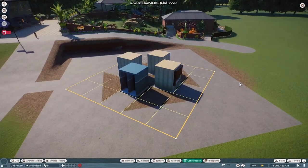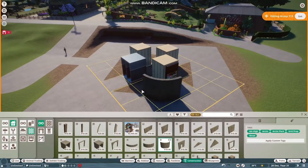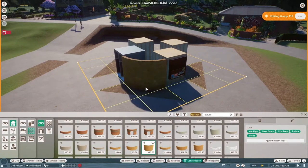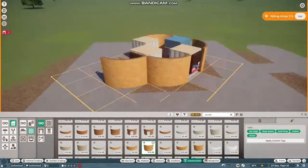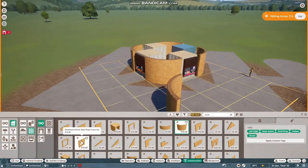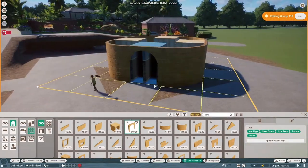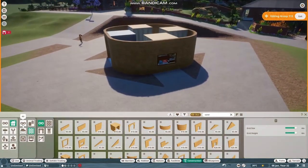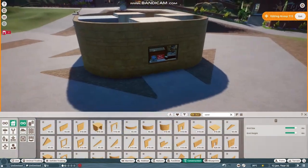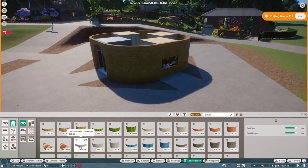I wanted the basics - some simple food and drink and toilets in the middle - and I'll be honest, I went into this not really knowing what sort of building I was going to make. Ideally I wanted it to be round, but round buildings are very hard to do in this game when you've got food outlets in them, because the food places are square which doesn't lend itself to a round building.